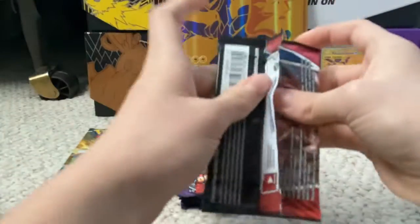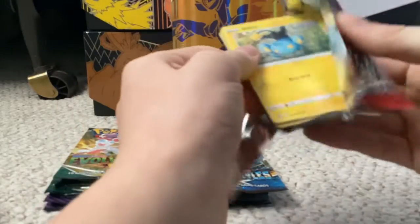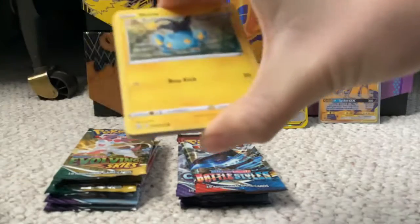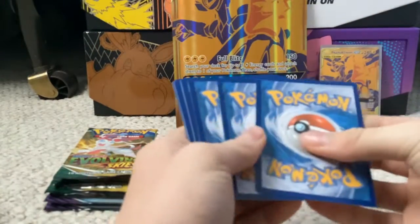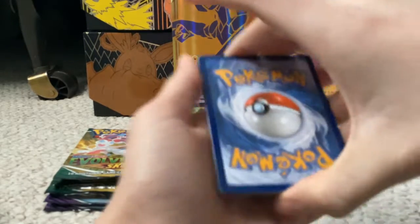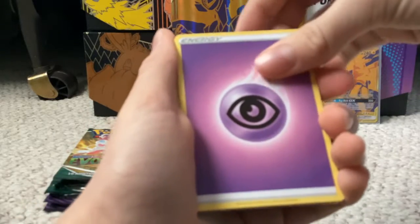Let's start off with a Battle Styles. Battle Styles has some pretty great cards. My chase card is personally the Tyranitar alternate art — it's a very nice card and I do like Tyranitar a lot. And we are starting on a Psychic Energy.